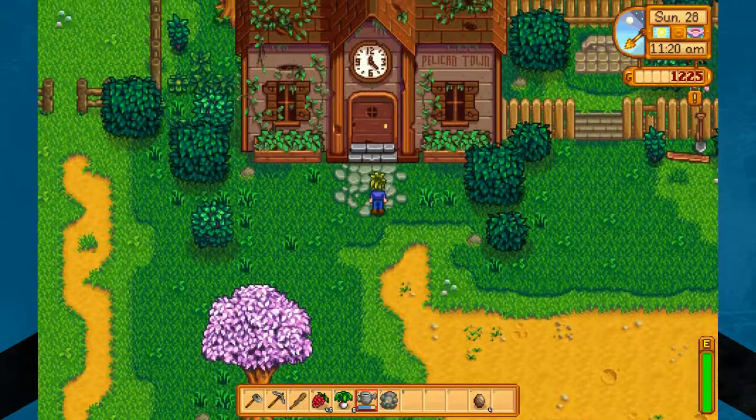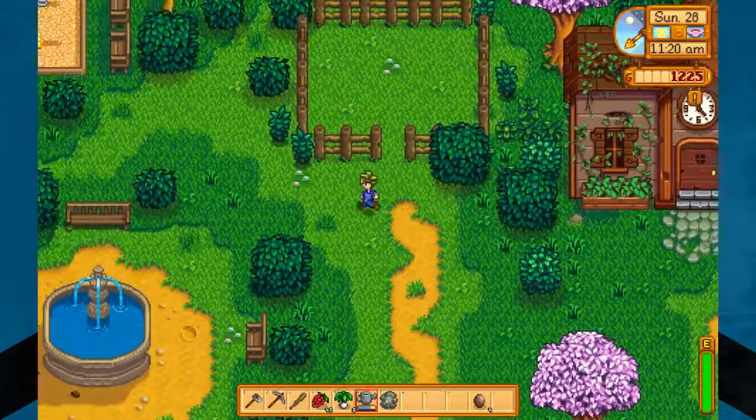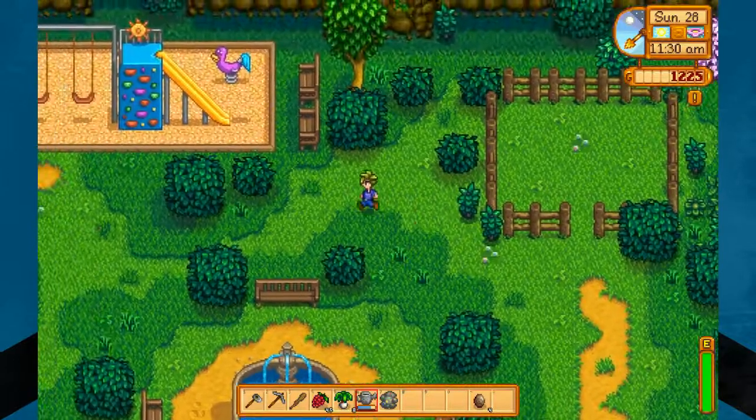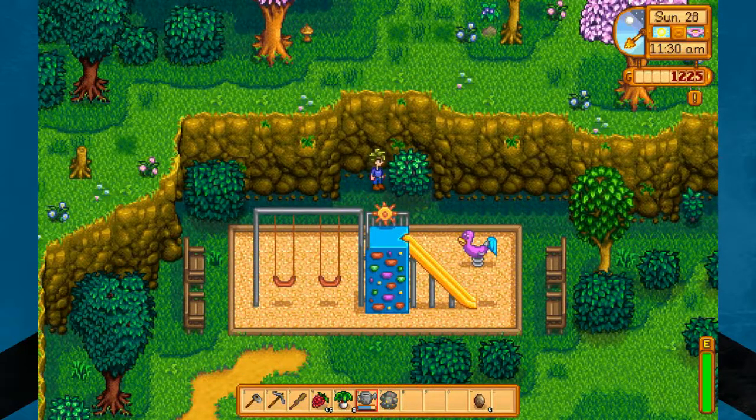So here we are by the community center — that's not where this Easter egg happens — but what it does... it might just be a secret. I don't know if it technically counts as an Easter egg. Either way, I think you're going to like what we find in this bush. We still have to wait until 12 o'clock.